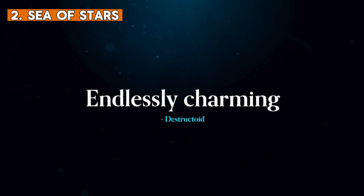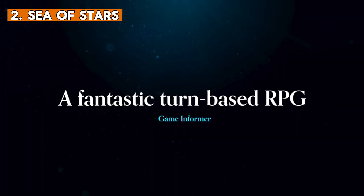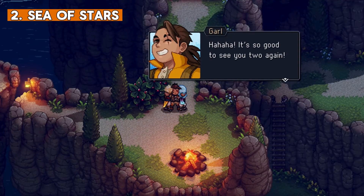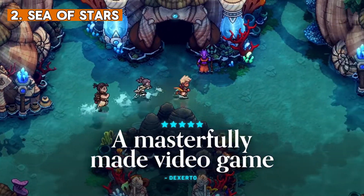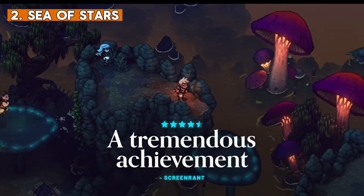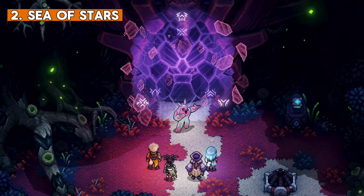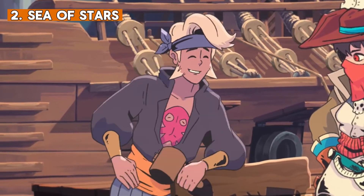Sea of Stars is a modernized RPG that combines nostalgia with innovative gameplay elements, developed by Sabotage. The turn-based combat system introduces timed hits and multi-character combo attacks, offering strategic options to hinder enemies. There are no random encounters or separate battlefields, creating a seamless and immersive experience. The navigation system breaks free from traditional grid-based movement, allowing players to swim, climb, vault and jump through the world.